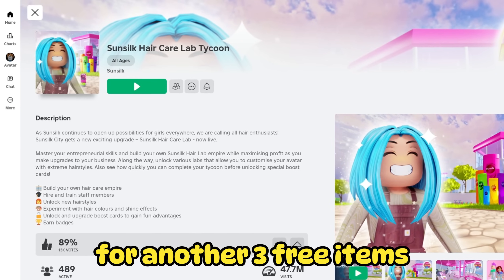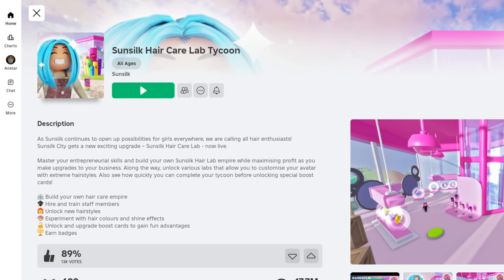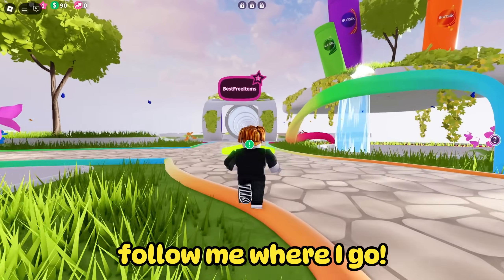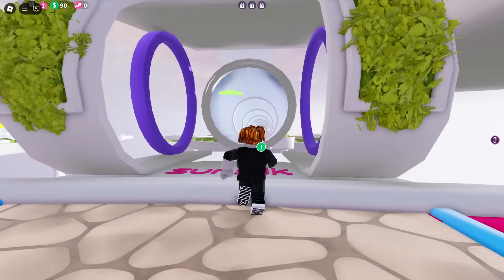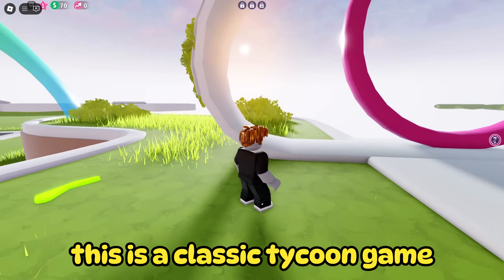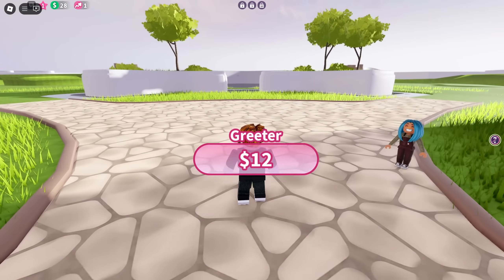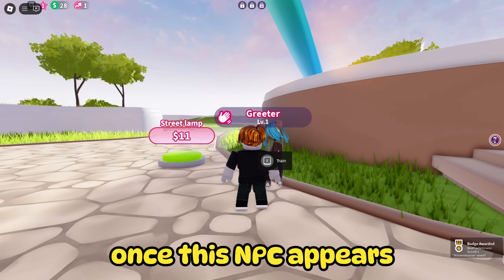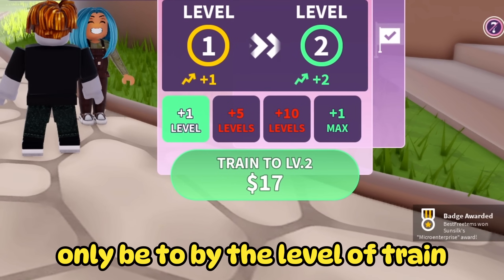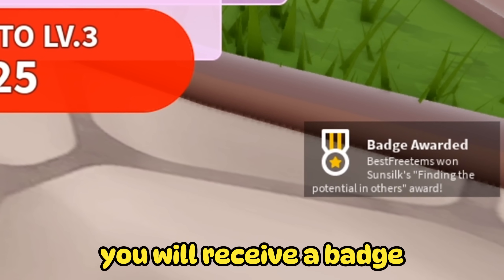For another three free items, search game Sunsilk Hair Care. Immediately after you join, follow me where I go. As you can see, this is a classic Tycoon game where you have to build a building. Once this NPC appears, click Train. Now your task will only be to buy the level of Train. Immediately after that, you will receive a badge.